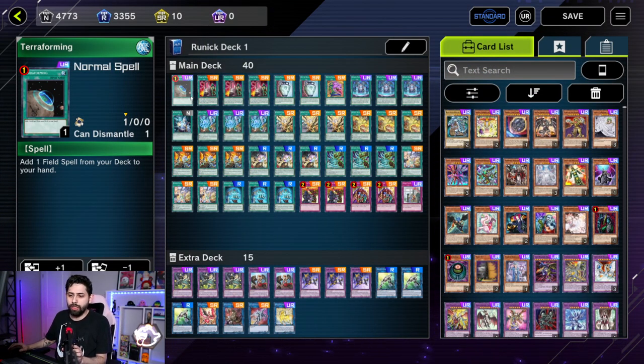For anyone who doesn't know, Runic decks' main objective is banishing from the top of the opponent's deck — banishing as many cards as possible and eventually decking them out as a primary objective. Of course there are different builds with different objectives, whether it's stagnating their combos and going for an OTK or something like that. This build is as pure as it gets. It's really fun to play, though it does suck to play against — not the most engaging, but there is some back and forth.